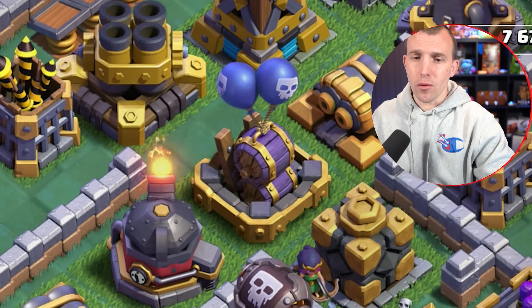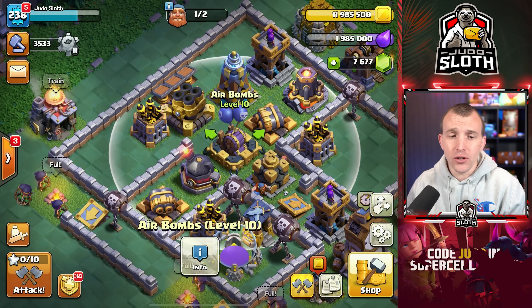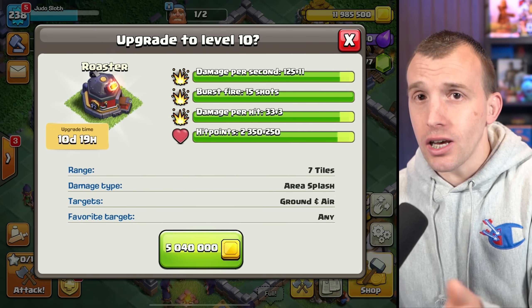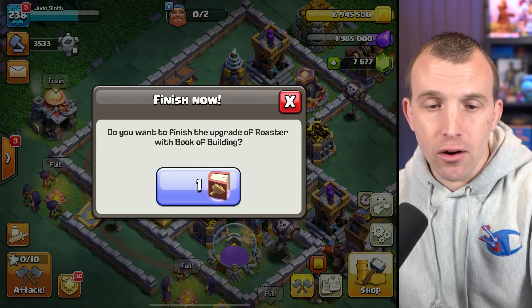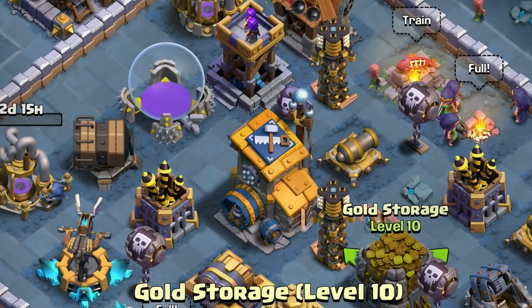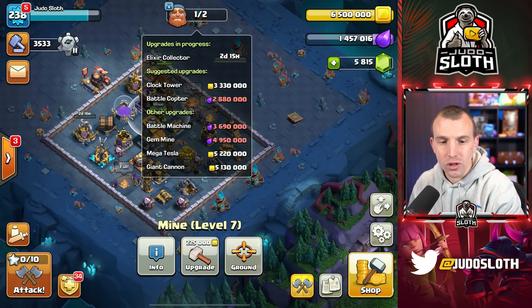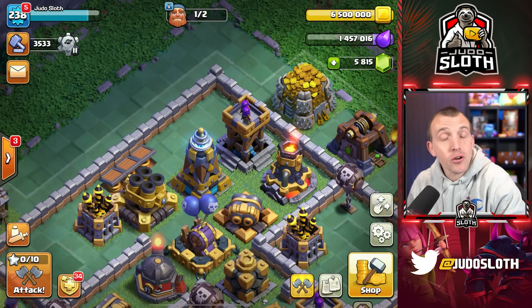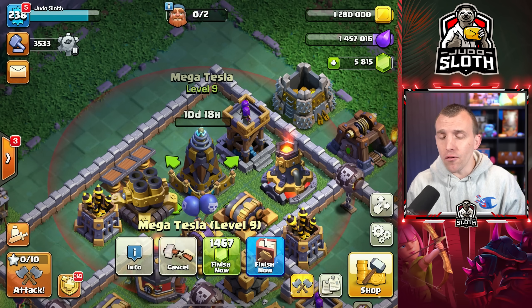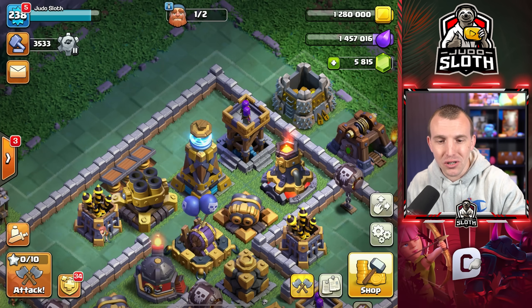Now let's flip to the defenses. The air bombs is one I would highly recommend getting to maximum level. The roaster is kind of similar to the air bomb, so that is also high on the priority because it can fire at both air and ground troops. And then the lava launcher I would be upgrading. The mega tesla — I'd upgrade the other ones first, but I would then go to the mega tesla. Your key defenses are obviously the ones you want to focus on. Multimortar is another one.